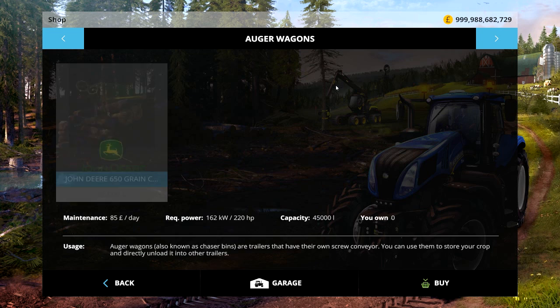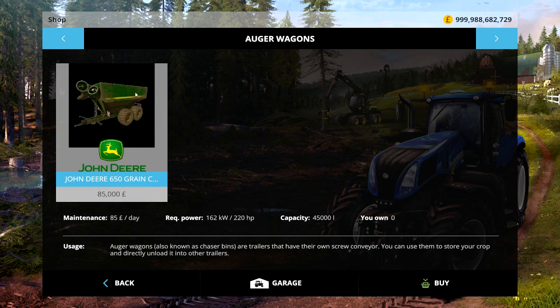I reckon it's in auger wagons. Here we are - the John Deere 650 grain cart. It costs 85,000 and needs a 220 horsepower engine to pull it along. Capacity is 45,000.